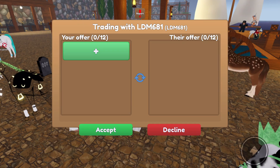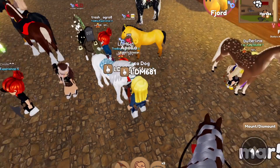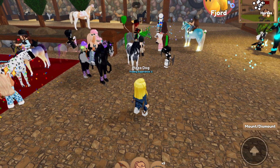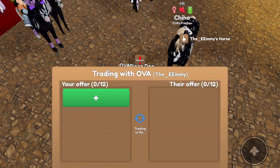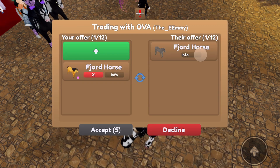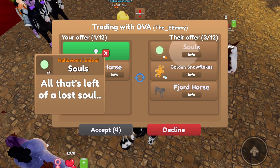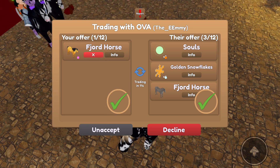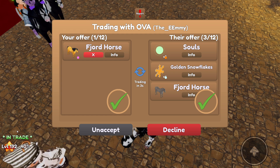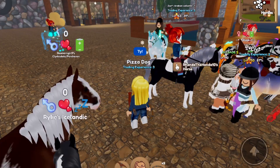We got a trade request — they have a normal fjord. That's not quite fair, but they added some golden snowflakes and souls. Souls are off sale, so I think this is a good one. I'll be accepting this offer. Awesome — I hope you enjoy your fjord! We'll see if anyone wants to offer for seven souls, some golden snowflakes, and a normal fjord.